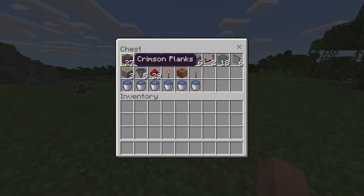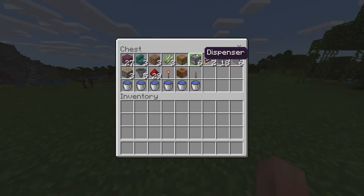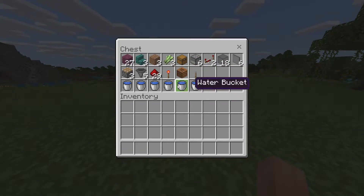Let's go over what you guys are going to need: 27 pieces of any block — we're using crimson planks. Three wood stairs — we're using warped. Three pieces of dirt, three pieces of sugar cane, one chest, six dispensers, two redstone repeaters, 18 pieces of glass, six pieces of glass panes, three pistons, five hoppers, 29 redstone, one redstone torch, one composter, one lever, and six buckets of water.